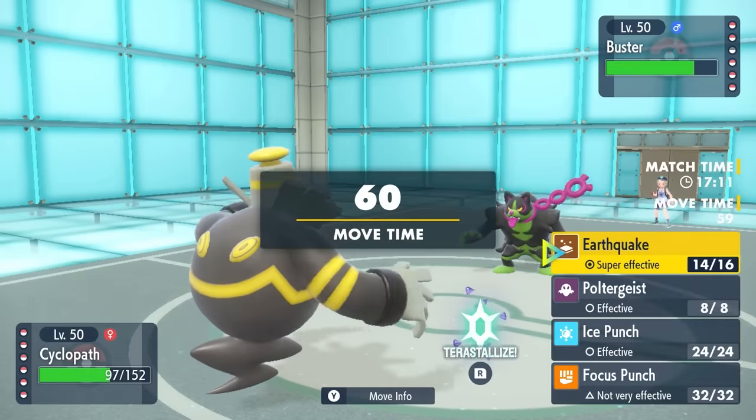One of the nice things about Tailwind is it gives us plus-two speed — our speed is doubled. As they go into Gallade, this thing is definitely Choice Scarf considering they switched, but they probably imagine they're still faster than Shiftry under Tailwind. They opt for Terra Dark to boost Night Slash to levels that knock me out, but I am definitely still faster and a Leaf Blade slices it up. Gallade's usually the one doing the slicing, but not today.